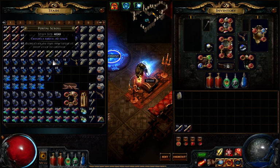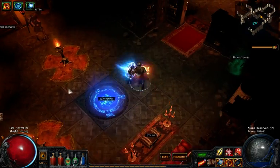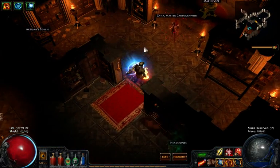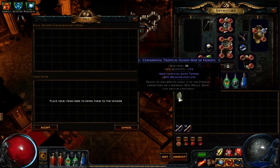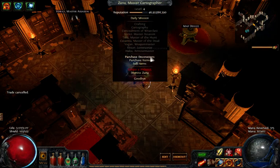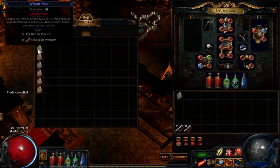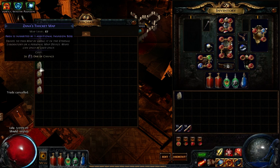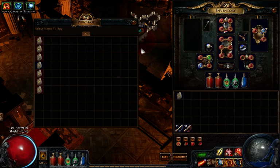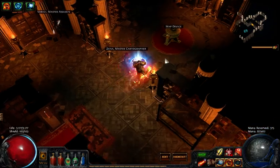You can sell items to vendors for currency, then buy other items with that currency. Zana, what do you have for me? That's tempting, but I don't want to get rid of my Orbs of Chance — I'm hoping to get lucky with a unique item.